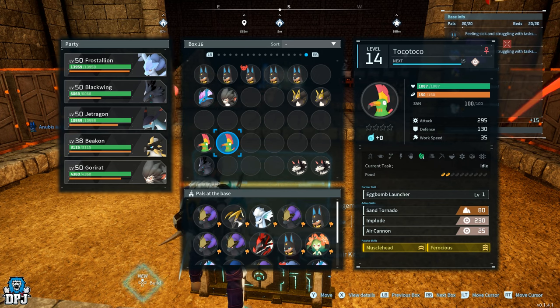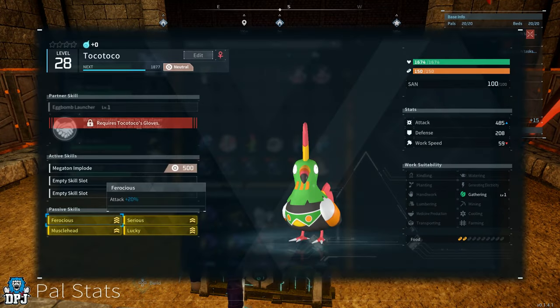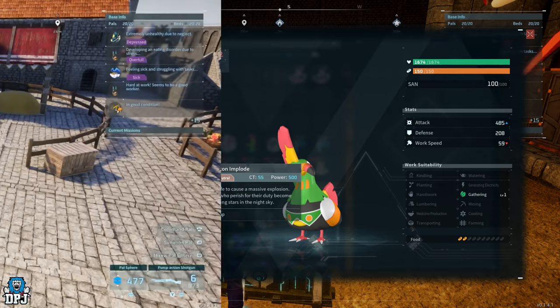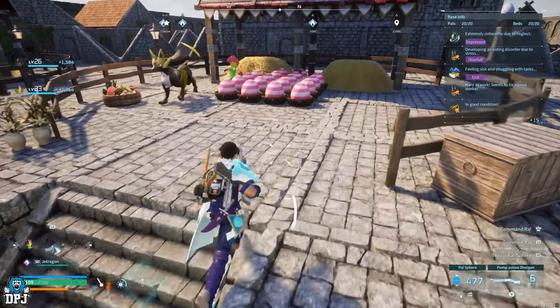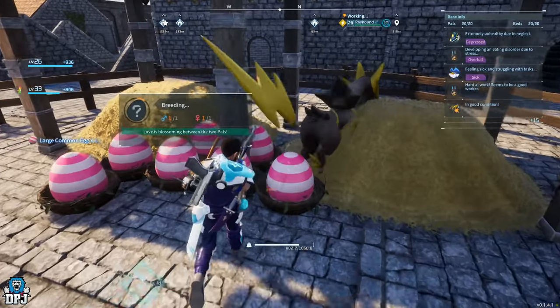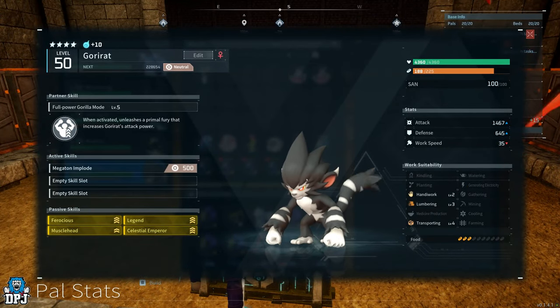With your Tokotoko ready, level it up to level 22 or 23 — this will unlock the Megaton Implode skill. Make sure this skill is unlocked and applied, and probably unequip every other skill too. Once you have this skill unlocked and the Tokotoko ready, breed it with that Ray Hound and keep breeding continuously until you get a guaranteed Gorerat. What we're looking for is a Gorerat with all four passives — Musclehead, Ferocious, Celestial Emperor, and Legend — and also the skill Megaton Implode.